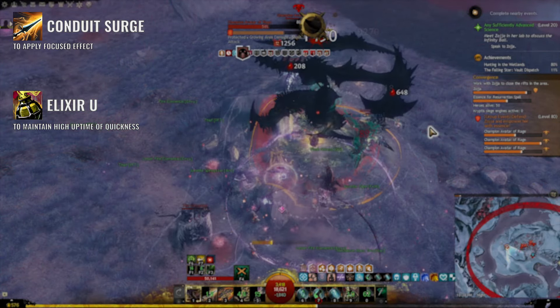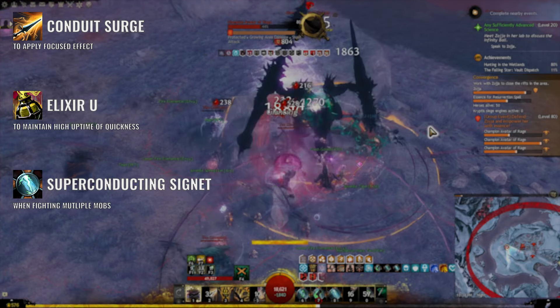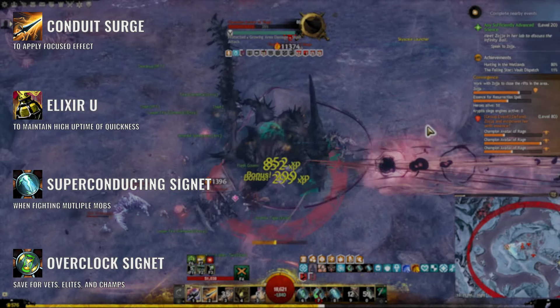When you're up against multiple enemies, activate Super Conducting Signet to create a dome around your mech that boosts conditions and does heavy damage. Save your elite skill for veterans and champions.